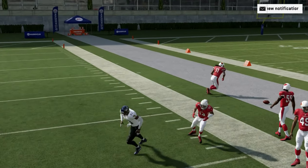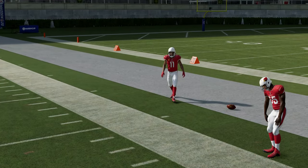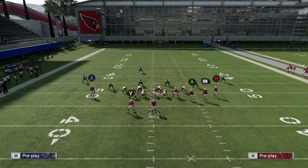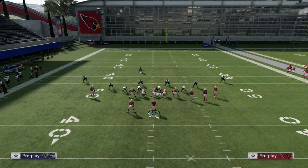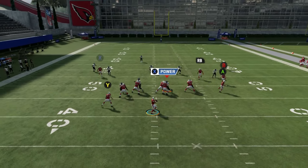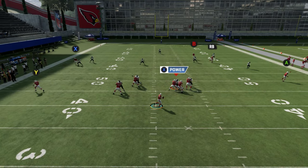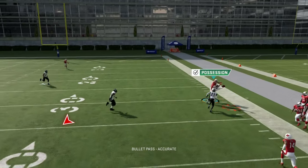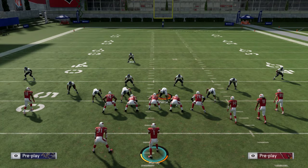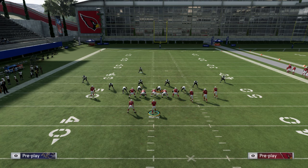If you see the DB — the cornerback — playing it like that, it means your opponent is not playing deep half, which means you can beat it with the Cover 3 corner route. You can look again — see the cornerback staying down — it can still get open. But if he played it a little bit in deep half, watch how wide open it is.